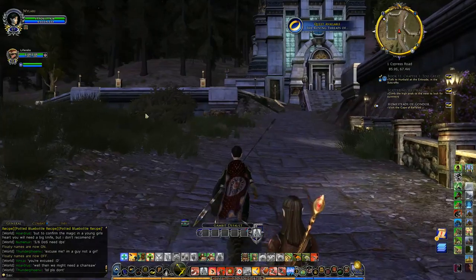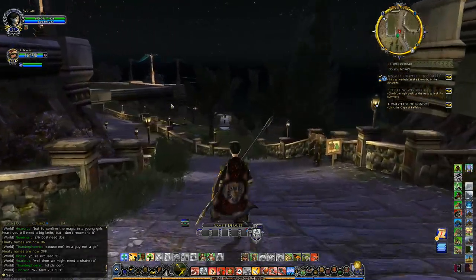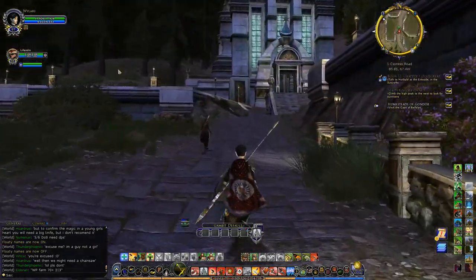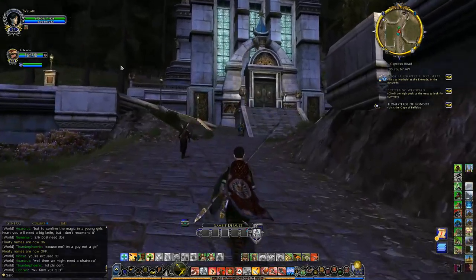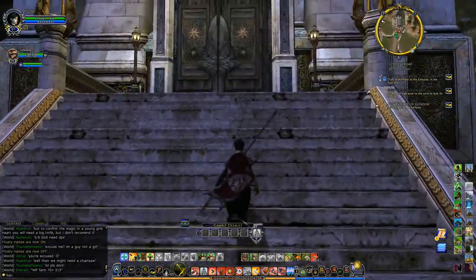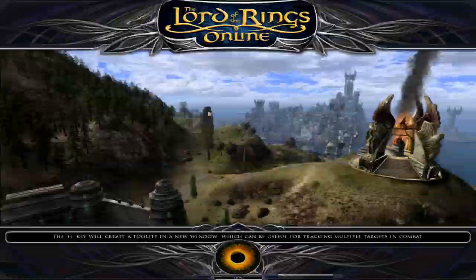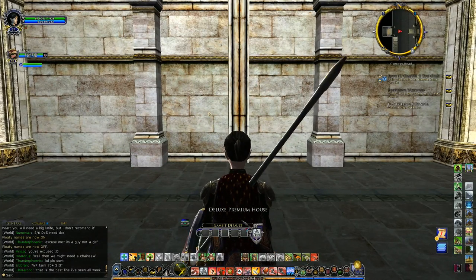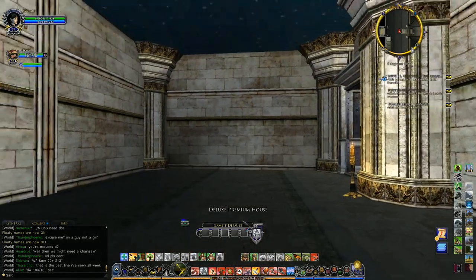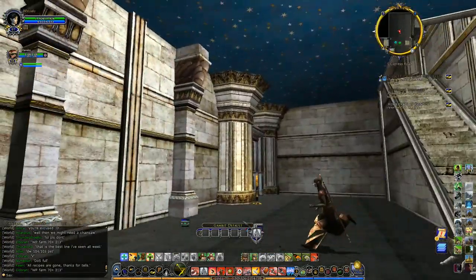I'm not sure which house the for sale sign is pointing to — probably this one we're approaching. Love the forest area around here. So this would be the yard for this house, I'm assuming. It looks like it has a veranda or porch on the side, but I'm not sure how you get to it.